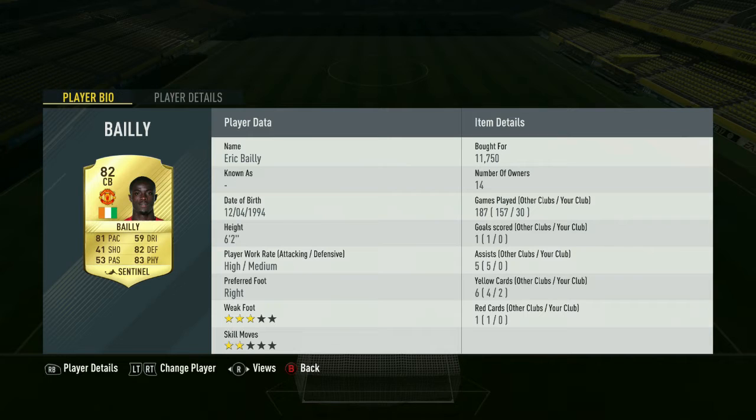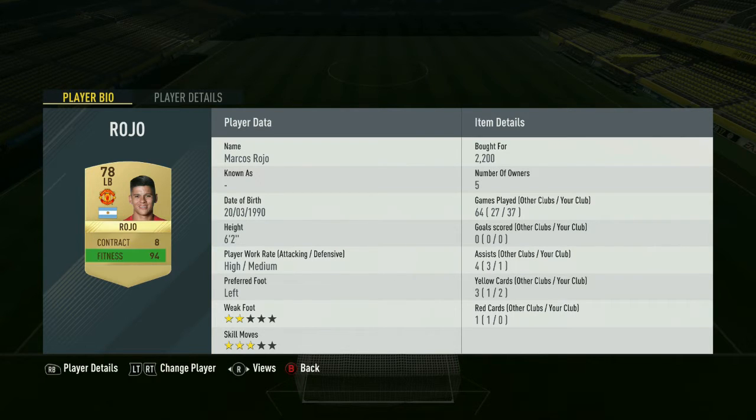Left back is Marcus Rocha. I could have gone with Luke Shaw, Moreno, or Van Aanholt - the issue is Luke Shaw just never plays well for me, and Van Aanholt and Moreno have no strength. I just prefer Rocha - he's strong, and with a shadow on him he's even quicker with slightly better defending. He can shoot a bit - 60 shooting - but what's important is he's tall so he can head the ball and track back. He can catch up to wingers quite easily because of his pace.